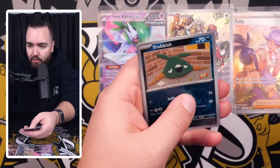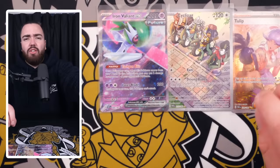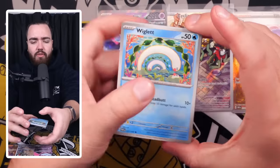We've got a Trubbish, Miltank Reverse, and a Yveltal. The Yveltal Art Rare illustration rare is so nice in this set. I mean, look at that — beautiful, man, beautiful.